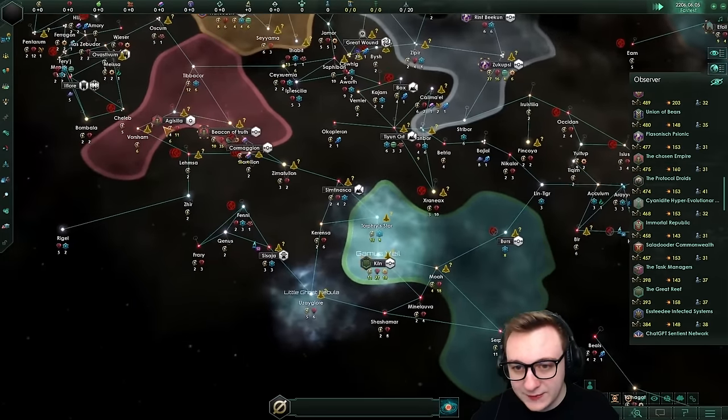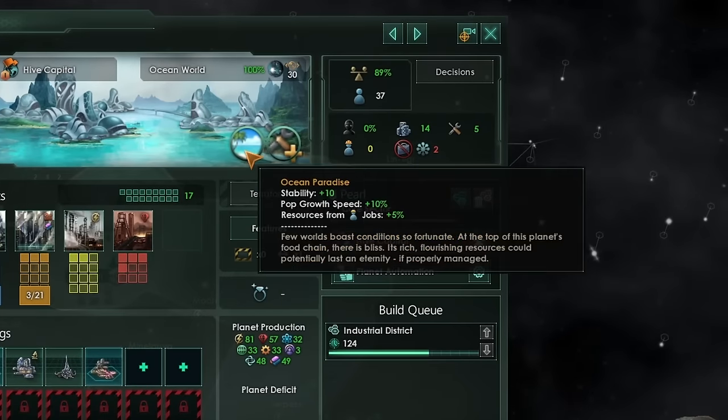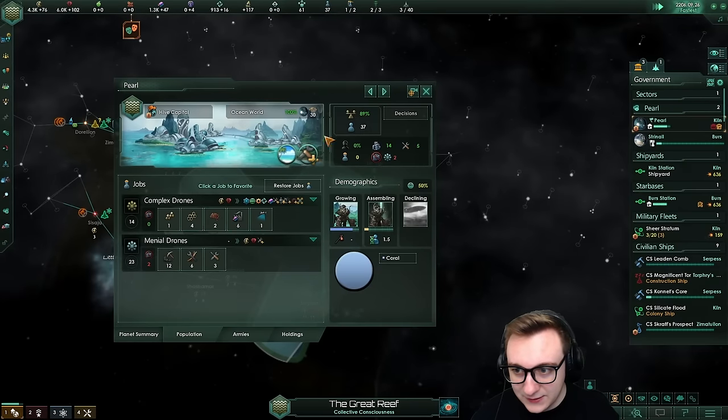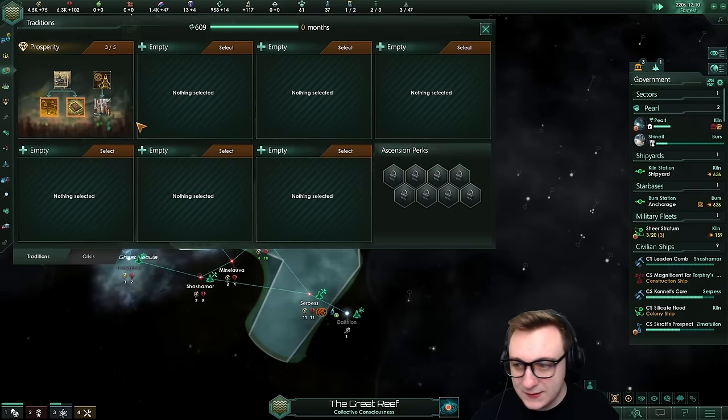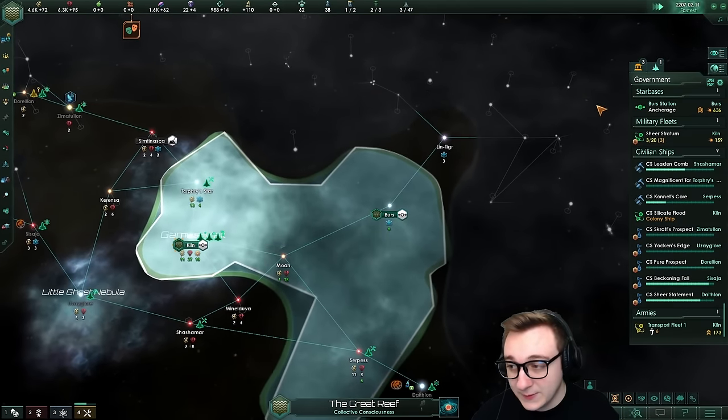It's the same story for pretty much everyone here, and they are using the StarNet AI maintenance drone disabler, which makes sense - you don't need a mass amount of amenities, it makes things more efficient. The Great Reef have gone prosperity, but they do have a bunch of science ships. Prosperity is very good - that tradition helps them build up quicker.